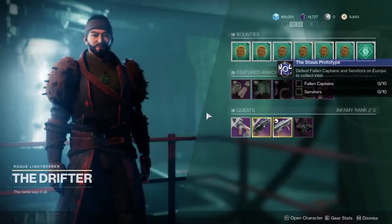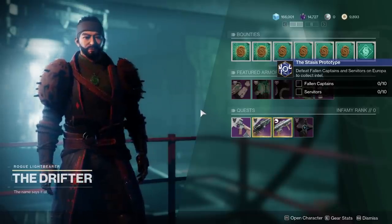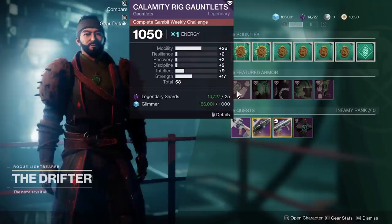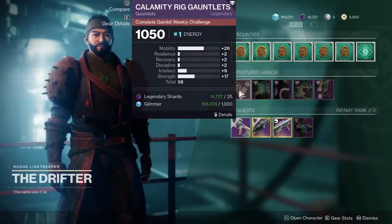The first thing you're gonna need to do is complete the campaign — that should be a given, you absolutely must do this first. You're gonna find the Drifter in the same location as he was pre-expansion in the tower and pick up the quest.